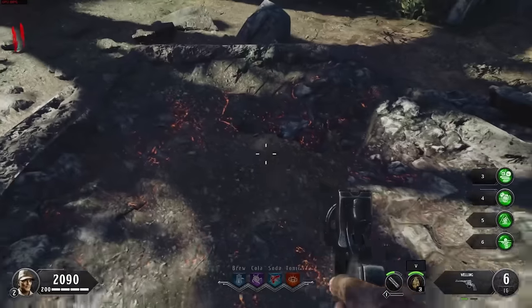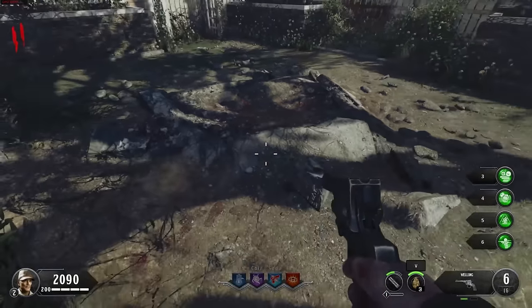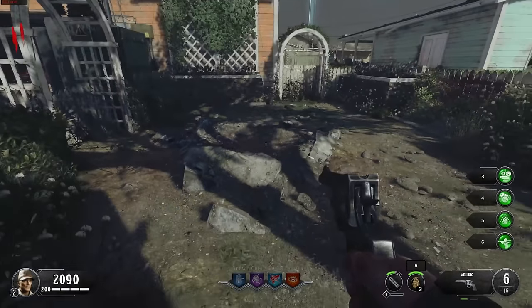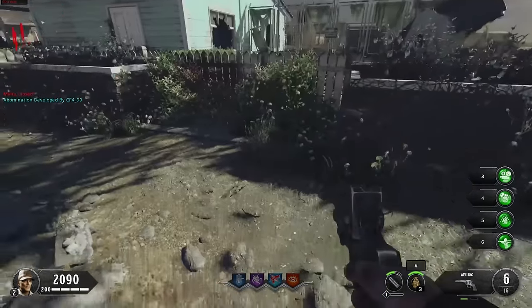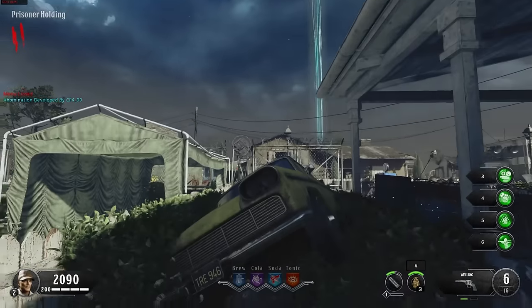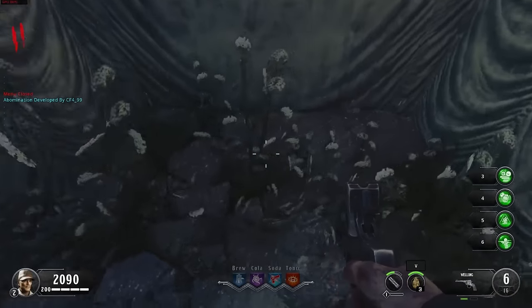We've got yet another one of these spaces, and it does look like it's got some more of that molten rock kind of thing going on, which I suppose is probably supposed to be 115 since that's where the zombies are coming from. But if we go under here we'd see there's a whole facility down here, so it doesn't really make sense. And it looks like this area wraps around to some more playable space, and there's a little bit of space that I suppose you can't normally get to.